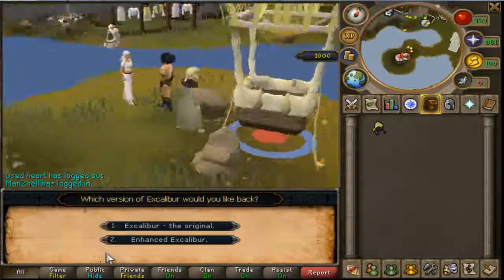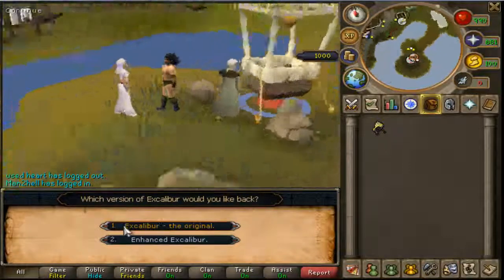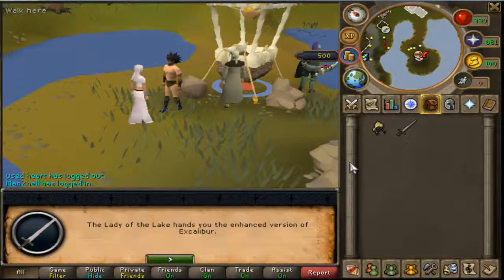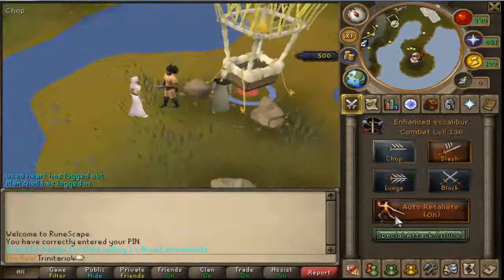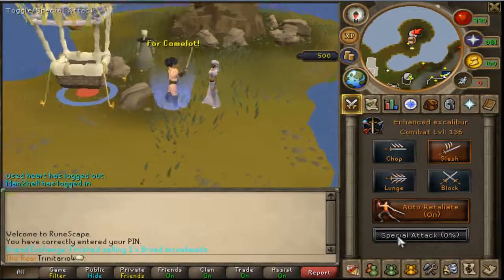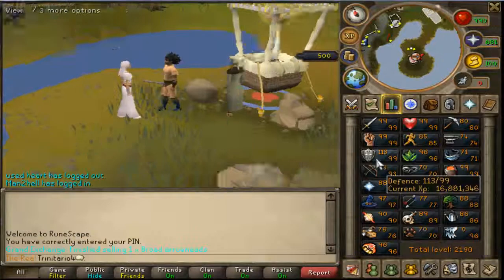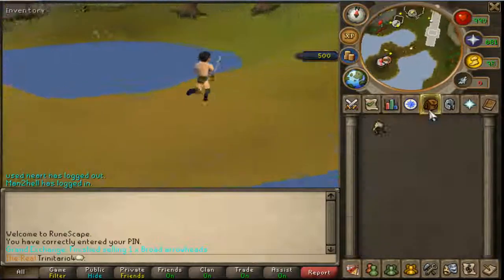So here it is. If you want the normal Excalibur just choose the first option, or if you want the Enchanted Excalibur just hit number 2 and you will get it. As I will show you right now, when you use the Special Attack it will drain the whole bar and you will gain some Defense — it is like a Super Potion.